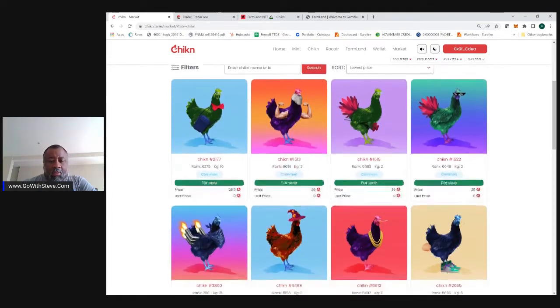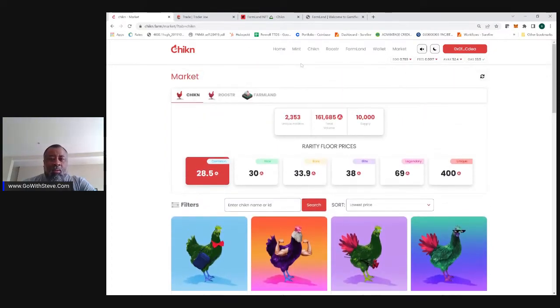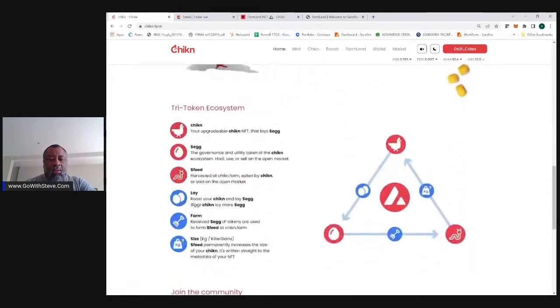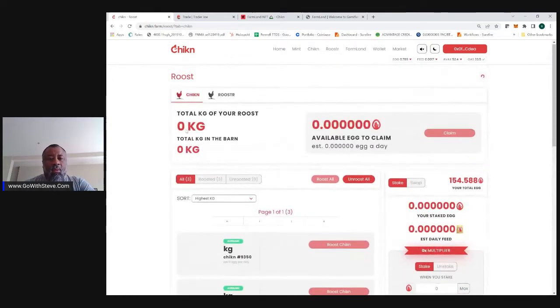You would obviously say, well, why in the heck would I pay $1,484? The reason why you would pay that is these chickens lay eggs. Going back to the beginning screen, these chickens lay eggs. You see this here — the tri-token system. The chicken is an NFT that lays eggs. The egg is a utility token, and that egg can be staked or saved. Once it's staked or saved, it will give you feed, which is food that the chicken needs to get bigger to keep laying more eggs.